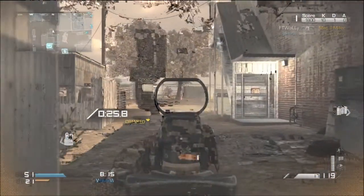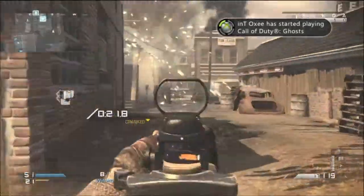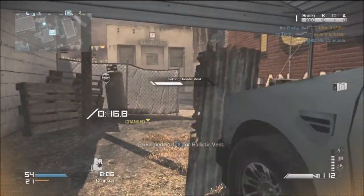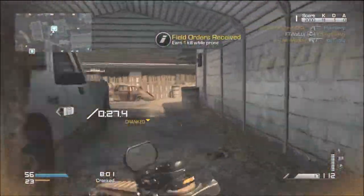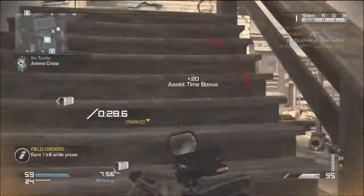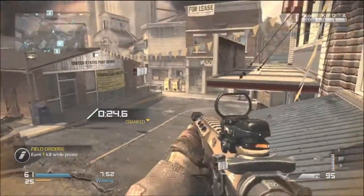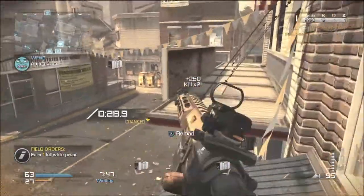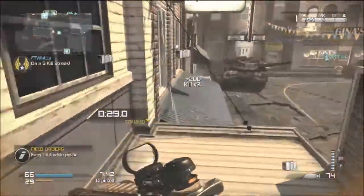The one thing I would stay away from is the Helo Scout. You fly up there with a sniper, and if you already got a kill to earn it and you're down to 15 seconds by the time it comes in, you have about 10 seconds to get a kill with the sniper — and it's hard because your helicopter is moving. It's just a big mess.